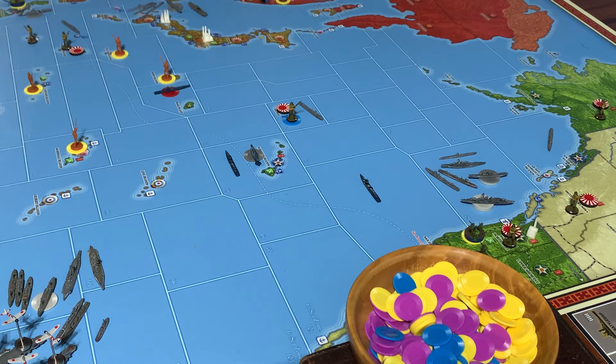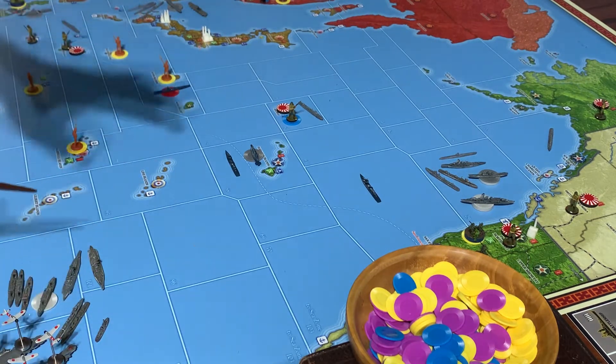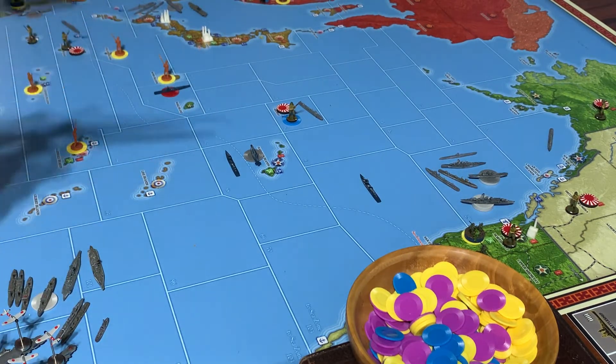And then looking back over things here real quick, before we get into the U.S. battle correction — which is very minor, but it's a correction — I just wanted to go ahead and shout out that in Hong Kong, we did swap out a Marine as the casualty rather than an infantry. Because of amphibious assault rules, the Marine has to be taken as a casualty first in Hong Kong rather than an infantry. So there's now two infantry, an artillery, and a Marine there, rather than two Marines and an infantry and artillery. So that's corrected.